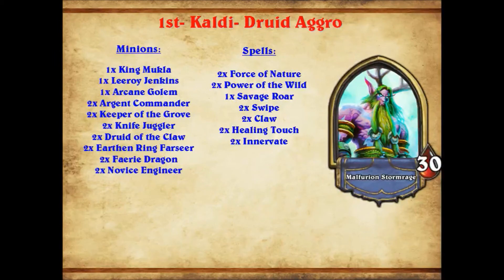The interesting thing is picking Novice Engineer over Loot Hoarder without buffs. The real reason is twofold. One is Savage Roar — you want as many Savage Roar targets as possible, and you really don't want to lose out on a Savage Roar target in favor of doing one extra damage to your opponent. And the other one is Power of the Wild — it buffs up all your stuff, and a 2-3 is arguably better than a 3-2 simply because of Savage Roar. So Novice Engineer becomes slightly better if you're running those kinds of cards. It is close and a bit of personal preference, but I do like the logic behind playing Novice Engineer here.